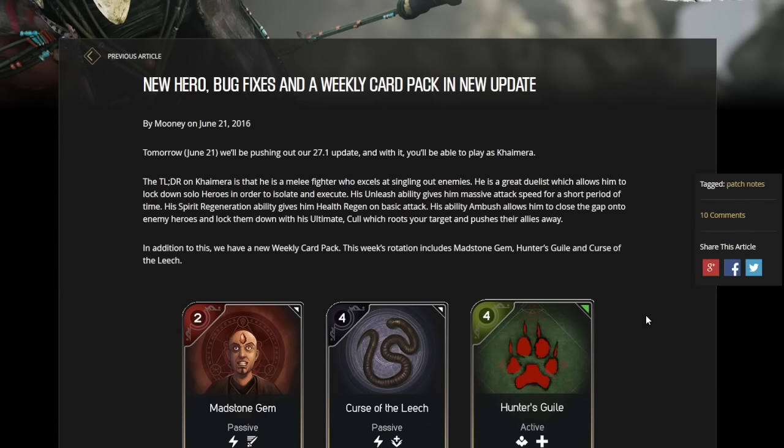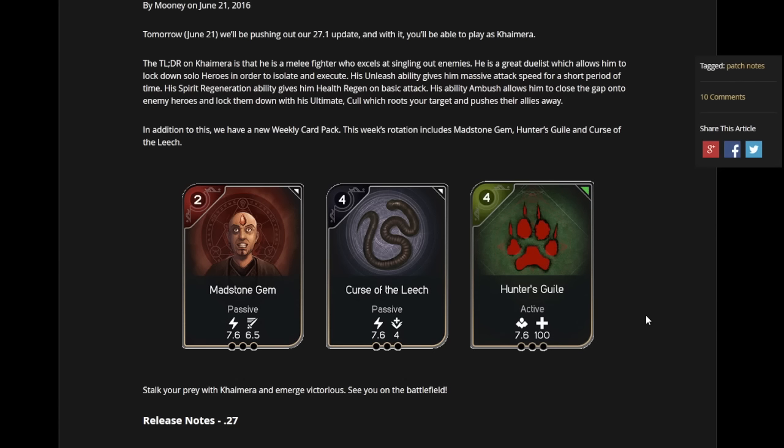His ultimate roots your targets and pushes their allies away. In addition to this, we have a new weekly card pack. This week's rotation includes Madstone Gem, Hunter's Guild, and Curse of the Leech. The three cards are pretty decent — nothing too crazy, but they are useful guaranteed, especially that Madstone Gem. It's a very good early item.